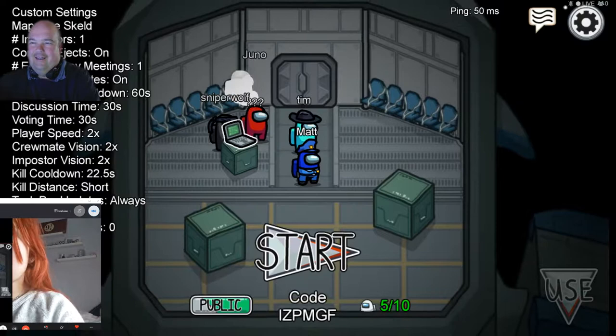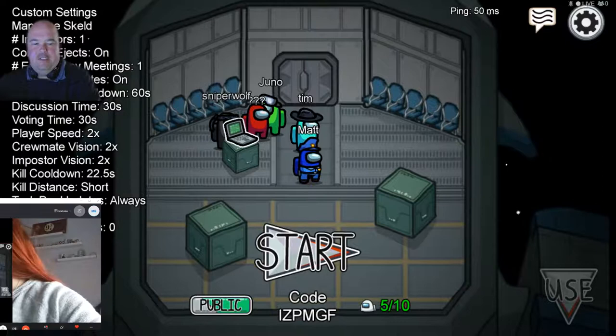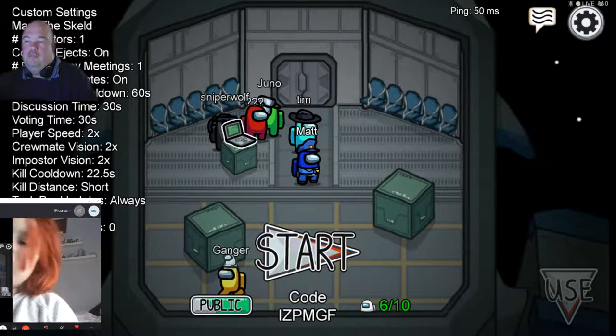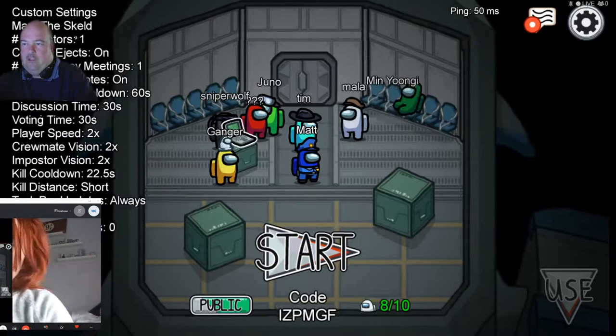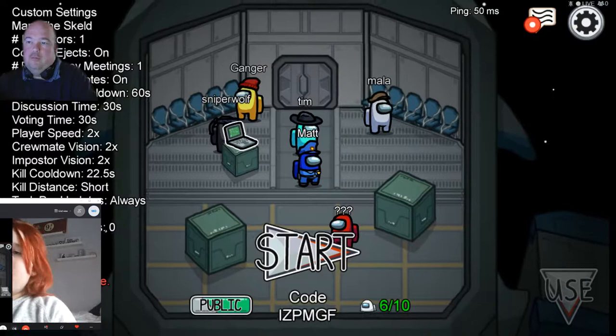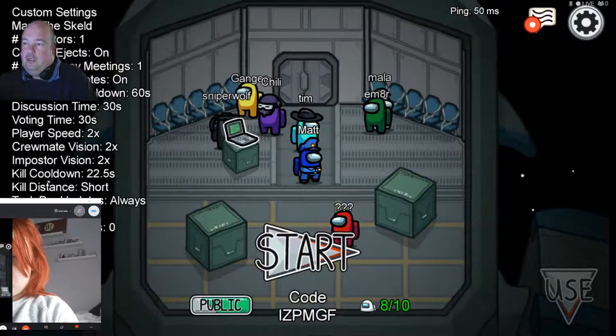For those watching live, the room code is I-Z-P-M-G-S. Make sure to put that you're watching the stream so we know it's you. Someone once joined and said they were a fan! We've now got 10 out of 10, so we're going to start the game.